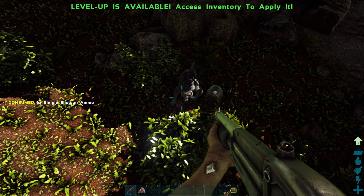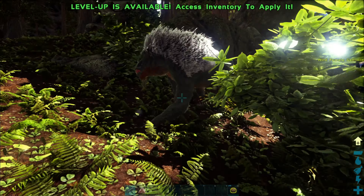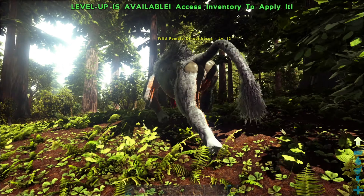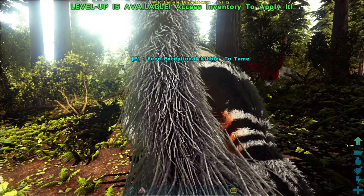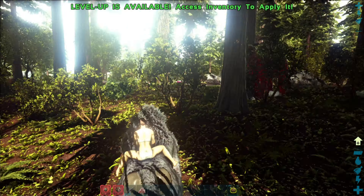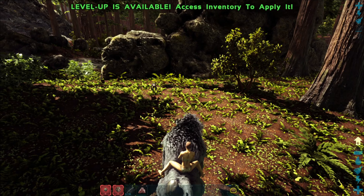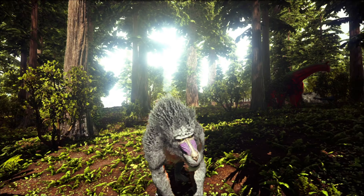First we'll be taking a look at where you can find it. The Dinopithecus is actually pretty easy to spot as they're huge monkeys that roam the land and are pretty aggressive when they are in a group. The common places I found these creatures is around the castle-like building and the redwoods. If you're looking for these creatures, I suggest looking around those parts as it's easier to find them there than anywhere else on the map.